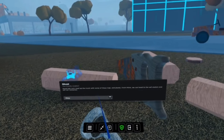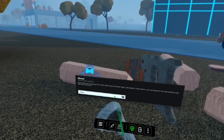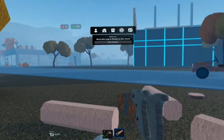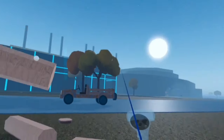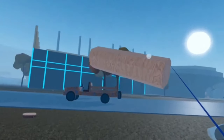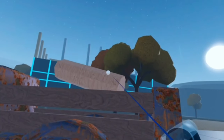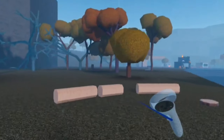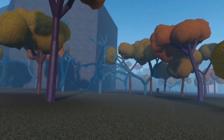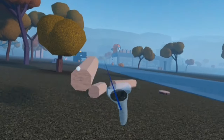Good job. Let's load up the truck with some of these logs and planks, and from there we can head over to the sell station and sell our resources. Sounds like a plan. Turn off the menu and grab. There's one — and I dropped it on the other side of the thing. Nice. That is a spooky looking tree — Halloween trees, I guess.